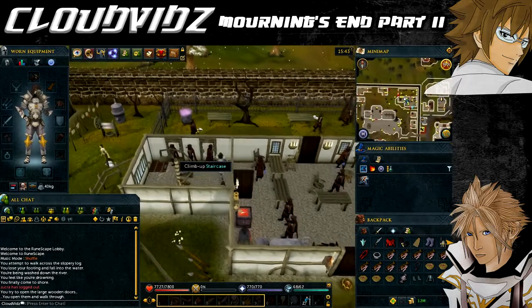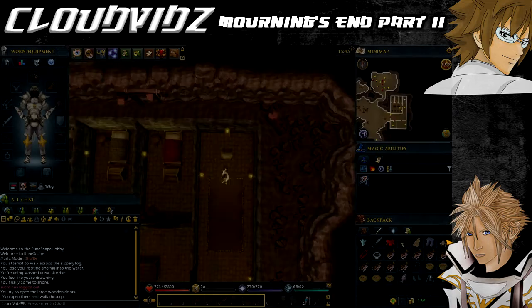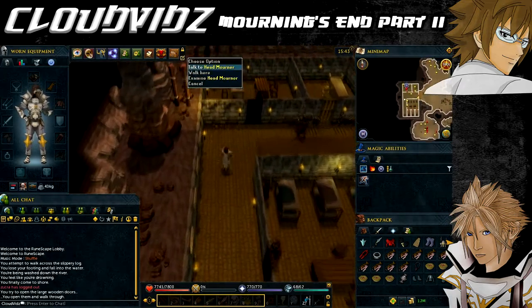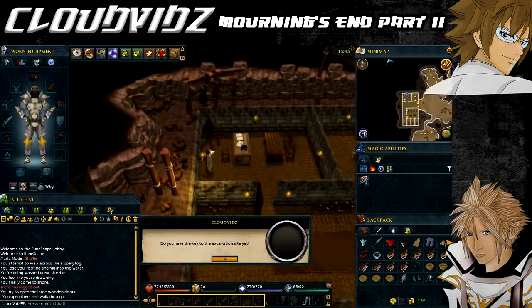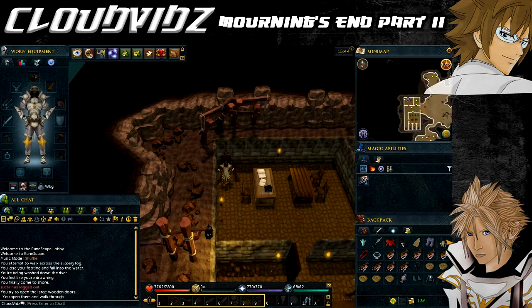Once you're there, head inside and go downstairs and speak to the head mourner. He'll inform you that the guard has finally returned with a key that he had to forge. You will ask about the task he was going to give you and he will ask you to find out what happened to the missing dig team. He'll also warn you about powerful beasts that the diggers have accidentally disturbed before giving you the key to the tunnels. Should you lose this key, you need to search the head mourner's desk for another one.